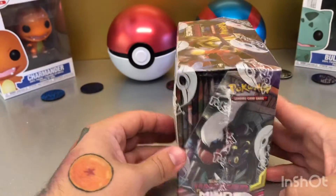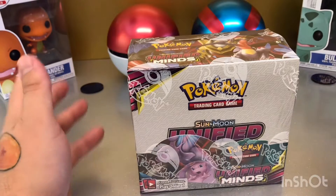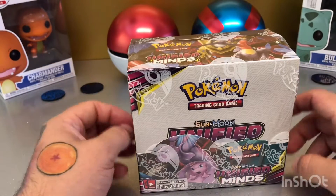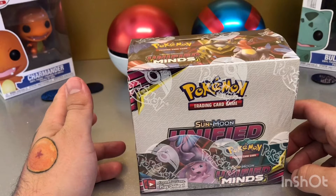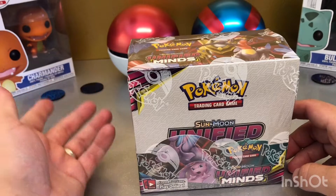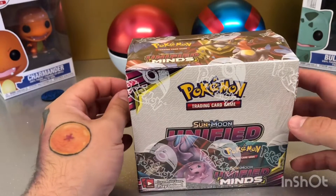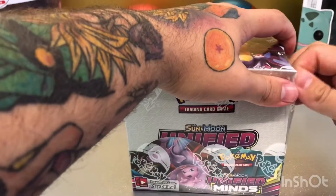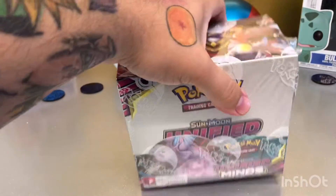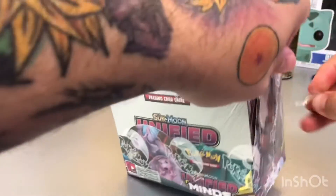I'm also doing a booster pack opening against JerichoCards — I'll put the link in the description for him. He's already put his video up and got some brilliant pulls. That's going to be a tough one to beat, but we have a point system: Reverse Rare is one point, Holo Rare two points, Regular GX three points, Tag Team GX and Alternative four points, Full Art five points, and Secret and Rainbow Rare ten points. He's starting off on the right side, so I will do the same and we'll see who is victorious.